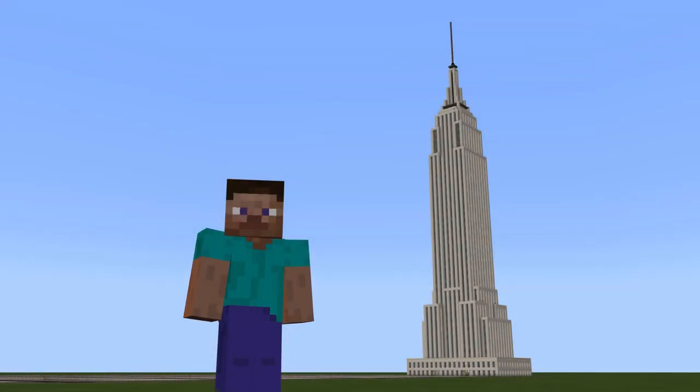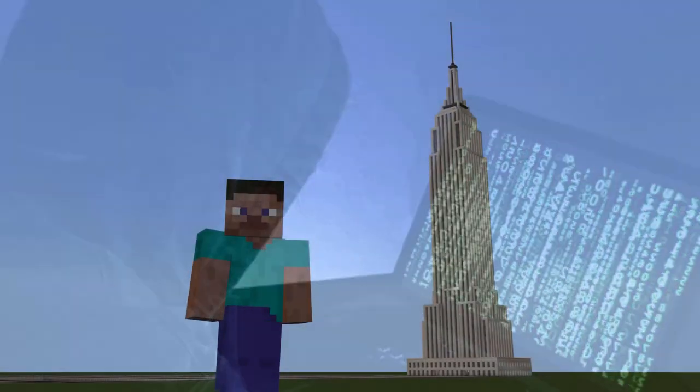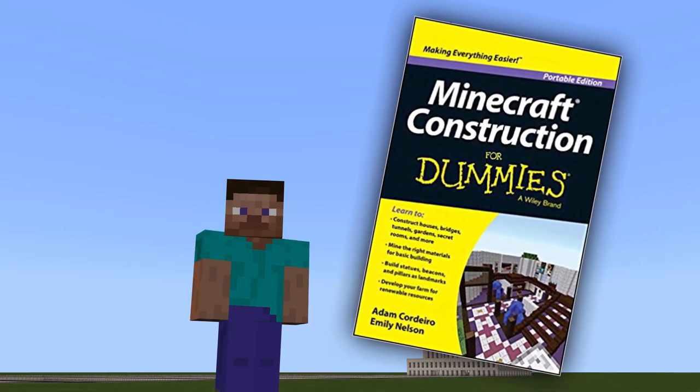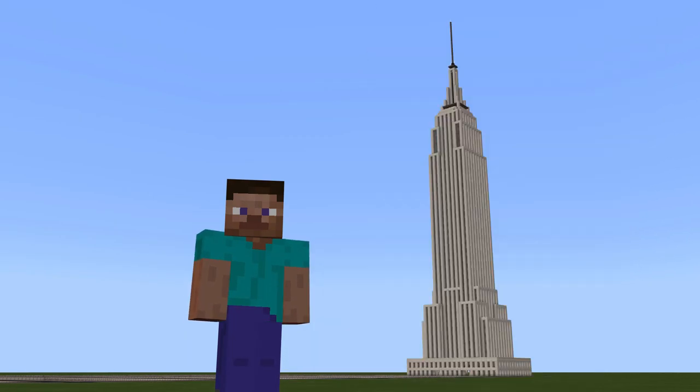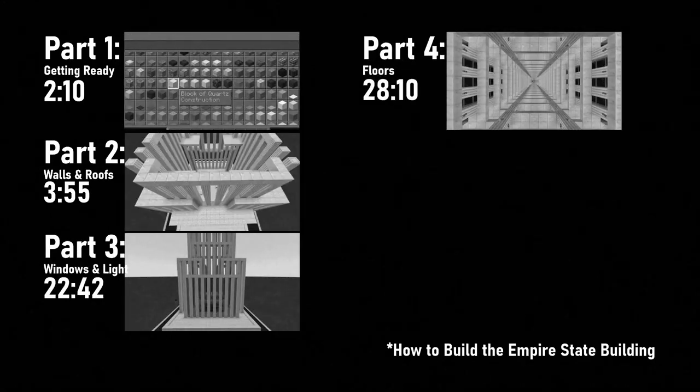Heavy concepts aside, it's actually a really simple build in creative mode — far less complicated than the Empire State Building. We're not focusing on photorealism or downloading applications or fiddling with mods. This tutorial is a simple step-by-step guide for making this building on your own in creative mode over a few nights or a weekend, on whichever platform you choose. As with my previous video, I'm going to break this down into parts and throw up some timestamps for each.